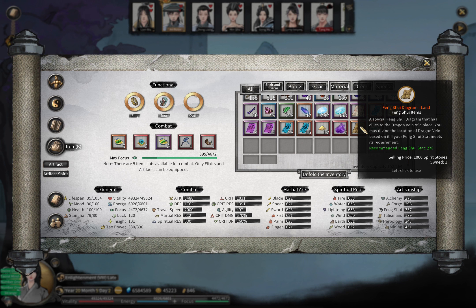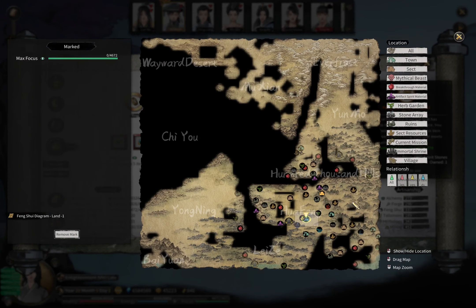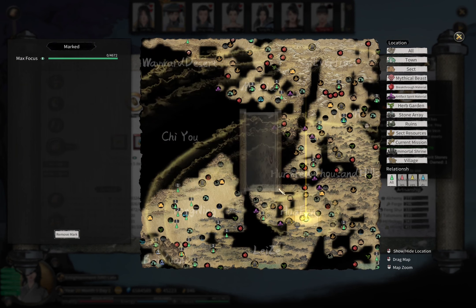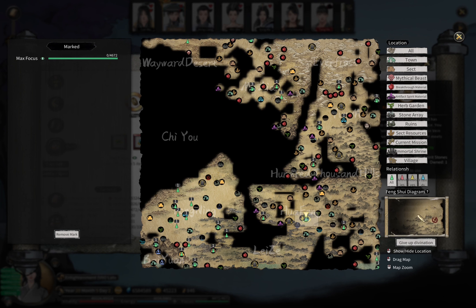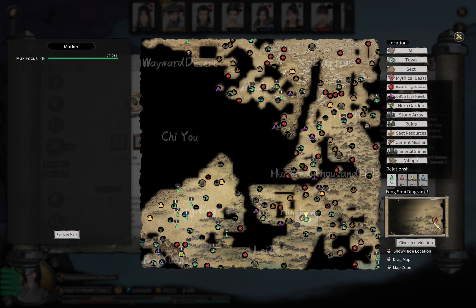You can get this Feng Shui diagram, and you get this item like this. You need a certain Feng Shui stat - as you can see here, recommended Feng Shui stats - in order to use this diagram. When you click it, you can click on divination, and it will show you a small part of the map.